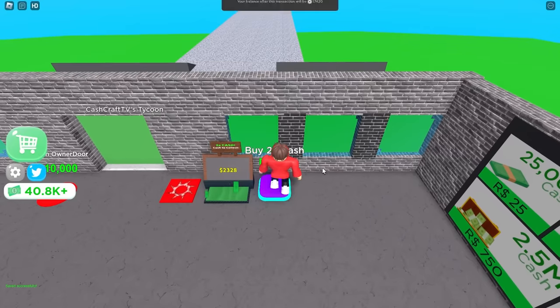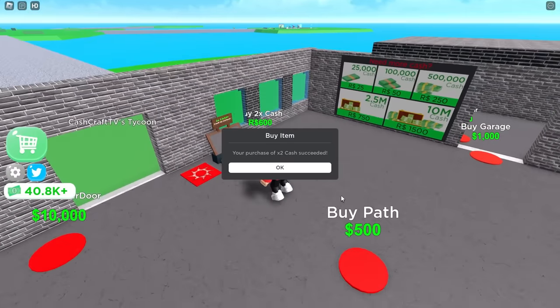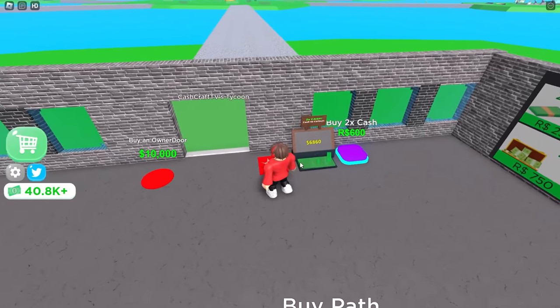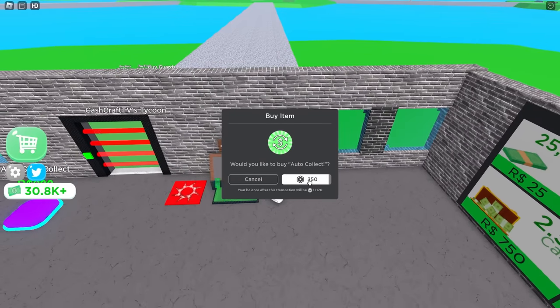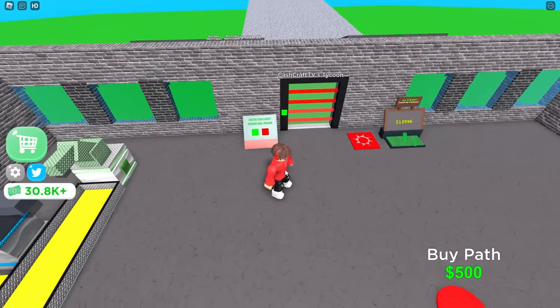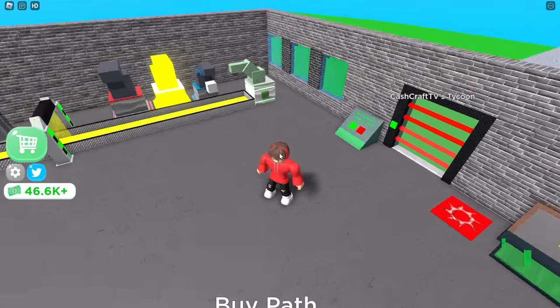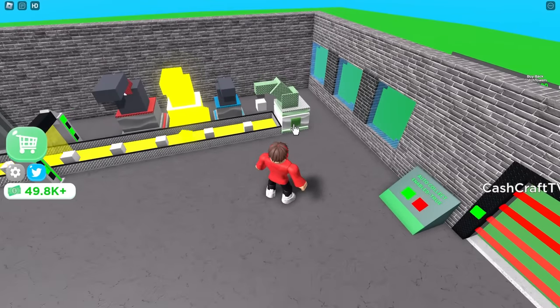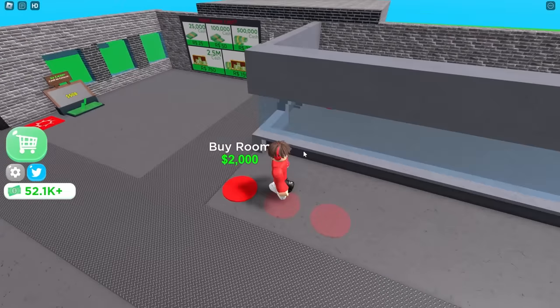I'm spending a lot of money too — I'm buying times two cash right now. Who is shooting at me? Miner, you cut that out, dude. I'm buying a door to stop you. I can even get auto cash collect — I hate stepping on this thing. Let's go, I got it! Now it's enabled and it's just putting all the money into my inventory for me. What is the miner doing? I think he's trying to walk over to my base — I gotta buy a bunch of stuff before he gets over here.